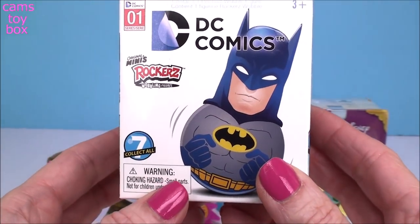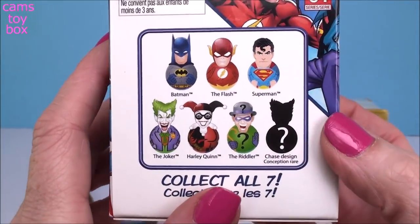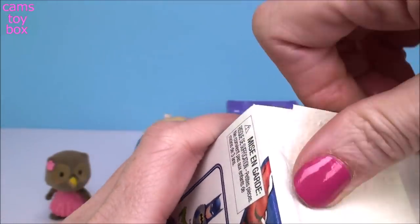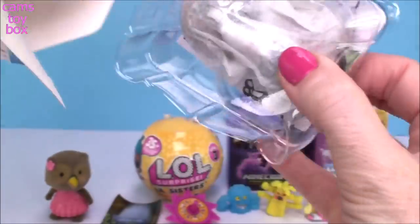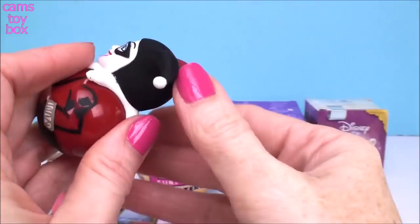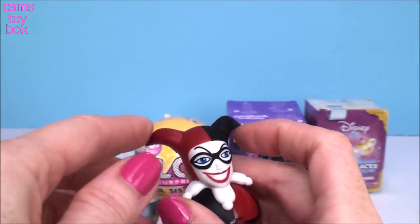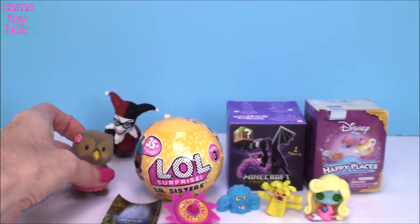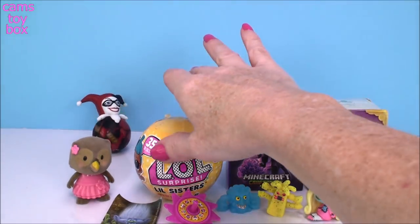Our next surprise today comes from DC Comics. This is an original minis, little original minis rockers wobbling figures. It shows on the back all the different ones to collect. There is a mystery one to try to get as well. We got Harley Quinn — how cool is that? It's really, really heavy and it has the ball on the bottom, so it just kind of rocks around. You can't knock them down — they're kind of like weebles, like the old weeble wobbles.